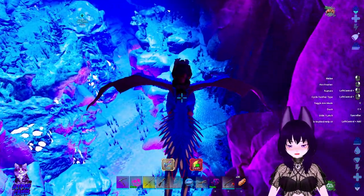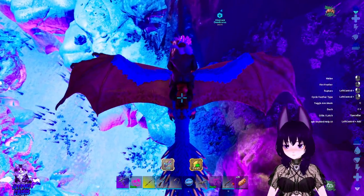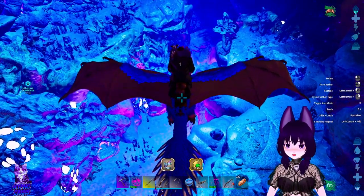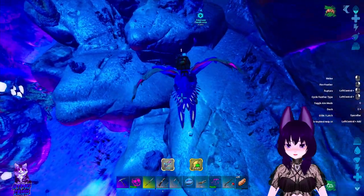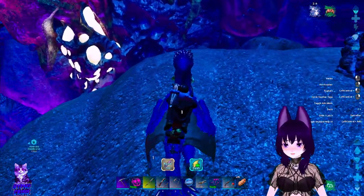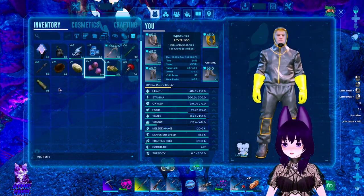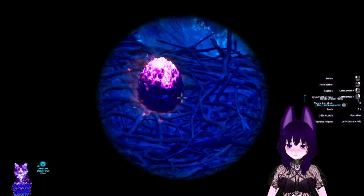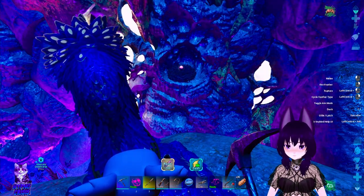Spiders can jump quite a bit, but yeah, we're basically gonna have to decide which egg we're gonna take. We're gonna have to jump off on the spider and use the whip to kinda gather the egg. I did bring my spyglass cause I don't know if I can check the levels. Yeah, I can't check the levels like that.